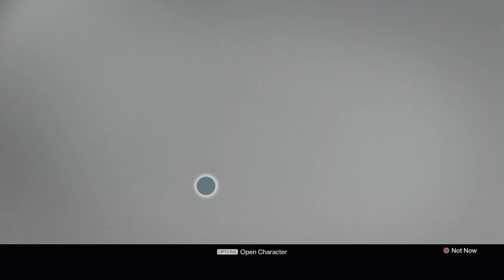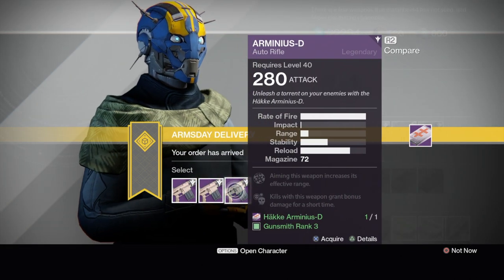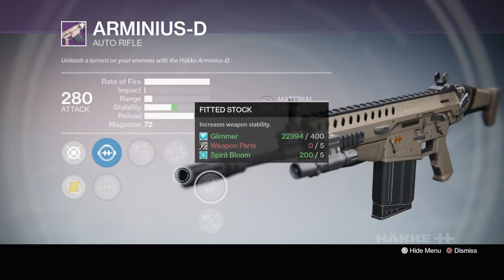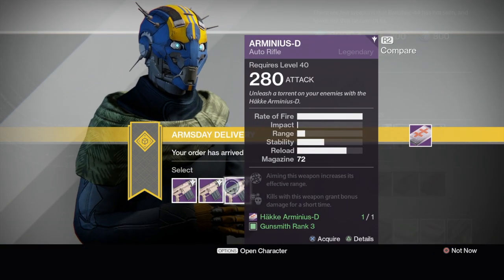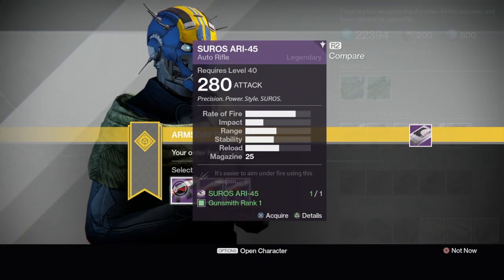If you don't have a Doctrine of Passing, I'd probably go with the one with rangefinder and small bore. But for the most part I'd hold on to these guys — I'd wait another week. Which one of these would you have picked? Let me know in the comments. I'm actually gonna hold on to mine. To be frank, I don't use my Doctrine of Passing — I hate it. I hate being killed by it in the crucible, it's really annoying.